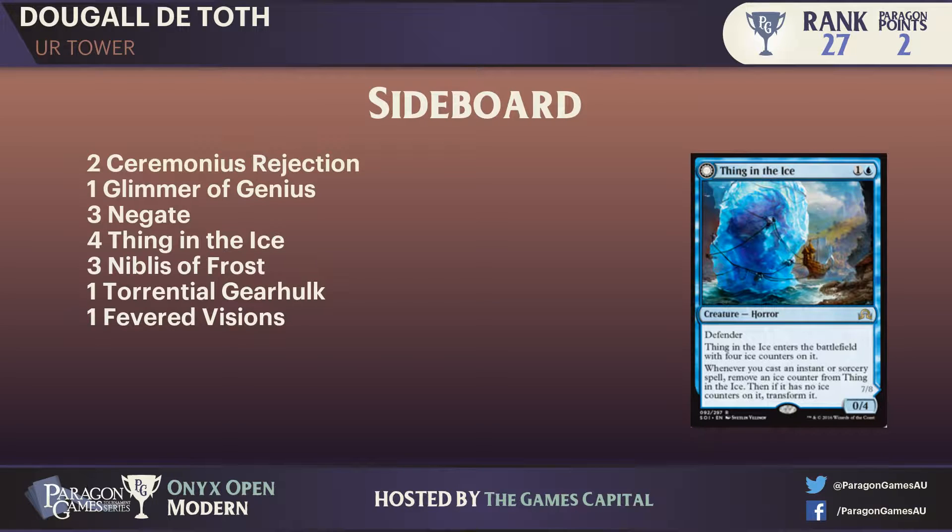Niblis of Frost — I don't know if he'd bring that in. It does lock down creatures and it's a bit of an engine, but it does require you to be alive. One of the benefits of Thing in the Ice is that it just buys time. The tempo advantage you get from blocking Scrapyard Scrounger attacks and then bouncing everything off the board — that seems like a reasonable line. I also wonder if he's bringing in Fevered Visions. JP's curve is very low, so JP probably doesn't have many cards in hand to be punished by it.